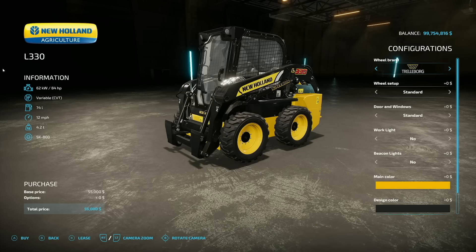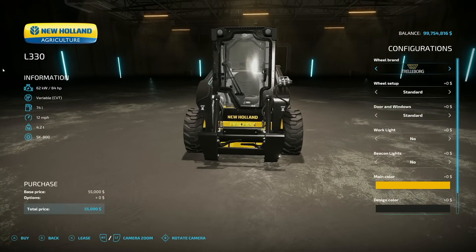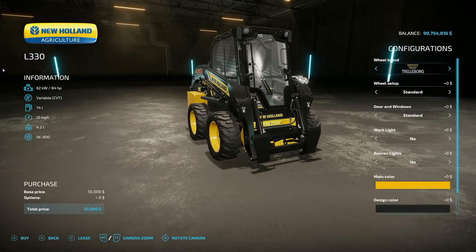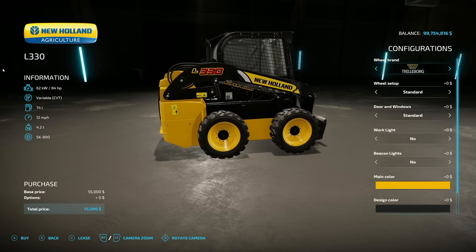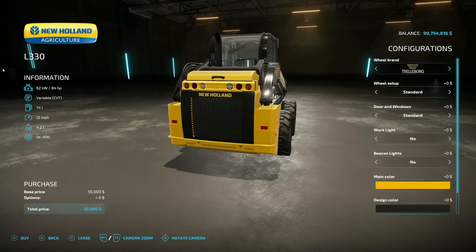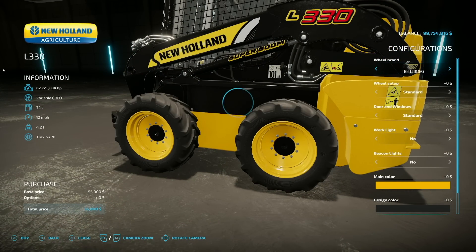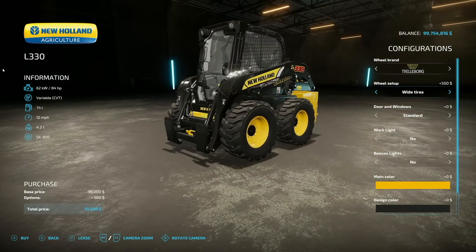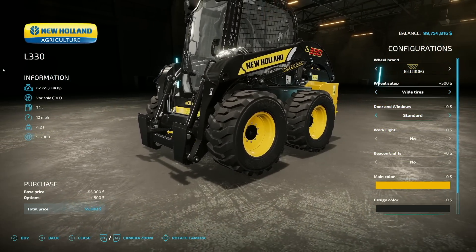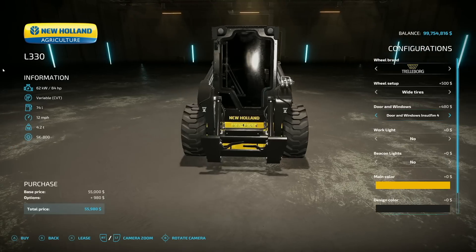The first one is the L330, the wheel version — 84 horsepower, variable transmission, 74 liters of fuel, 12 mph max speed, and it weighs 4.2 tons. It's 10 slots on console. For wheels, we have Trial of Bar, Midas, Raston, and Back In Again, and there are wine tires as well — a big welcome change. For doors and windows, we have standard, dark, dark 2, dark 3, and dark 4 — basically a blackout look.